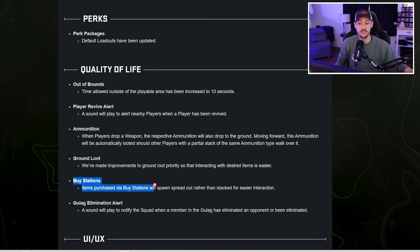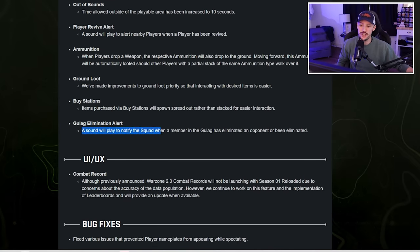Items purchased via buy stations will spawn spread out rather than stacked — likely if you spam plates or other items, they'll spread out a little bit. For gulag elimination, a sound will play to notify the squad when a member in the Gulag has been eliminated by an opponent. How many times have you been in the Gulag not knowing whether your teammate is alive or dead? This actually fixes that.